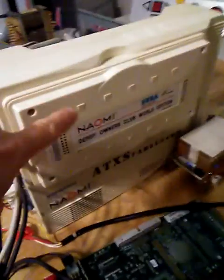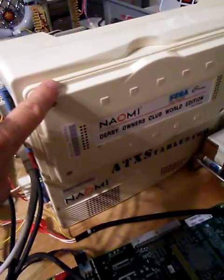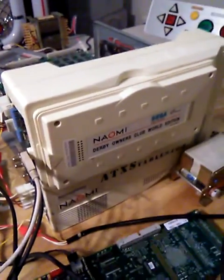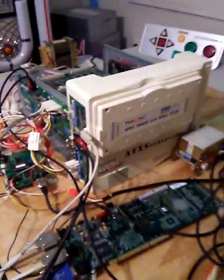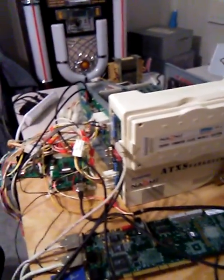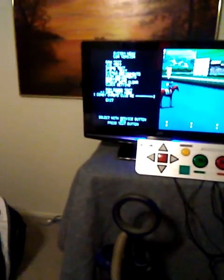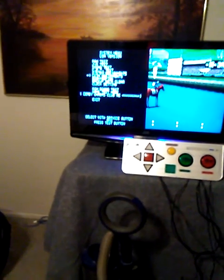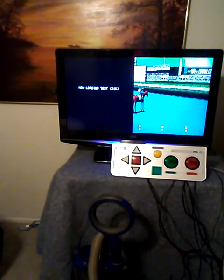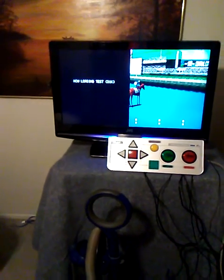On a satellite system, this cart — you can buy any cart that runs on Naomi 1 and put it in. For example, the Derby Owners Club cabinets are really easy to convert to a Virtua Tennis cabinet — you can buy a Virtua Tennis cart for almost nothing. Now I'm going to go into the game test mode on the satellite.